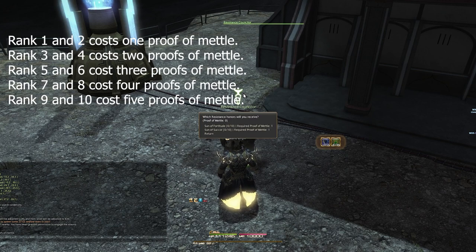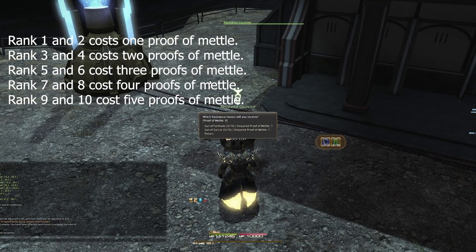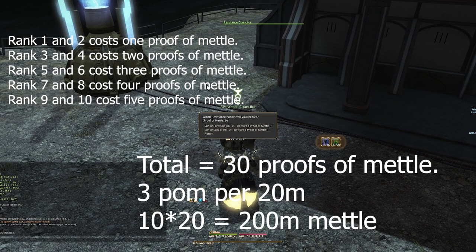You can buy resistance honors up to a maximum of 10 of a particular type. The costs per rank are: ranks 1 and 2 cost 1 proof of metal; ranks 3 and 4 cost 2; ranks 5 and 6 cost 3; ranks 7 and 8 cost 4; and ranks 9 and 10 cost 5 proofs of metal. In total you need 30 proofs of metal to fully max one type, which translates into 200 million metal acquired.